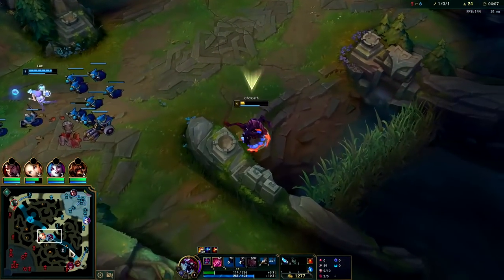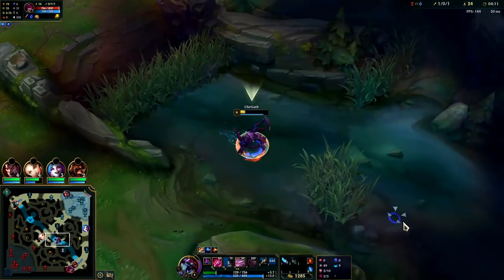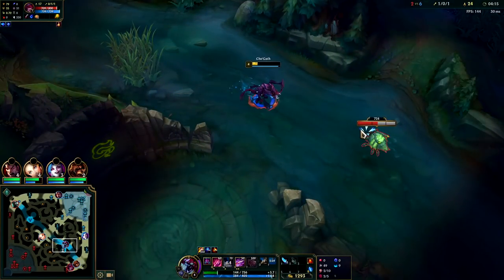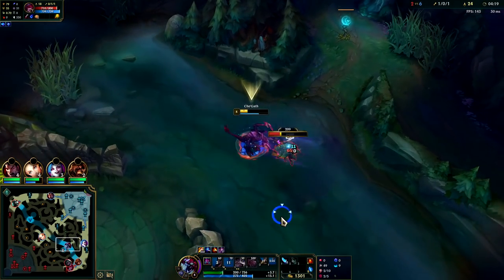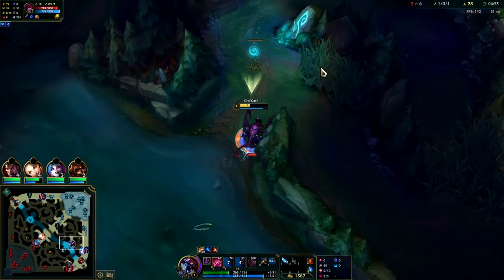I set that up for Lux so she can shove it in, and I'll go grab Scuttle real quick. I don't think their bot lane is going to be able to rotate since my bot lane has Pyro. We've got to be quick about this — we'll knock it up to take off its shield. Auto Attack, E Reset, W. We don't necessarily even have to back right now.